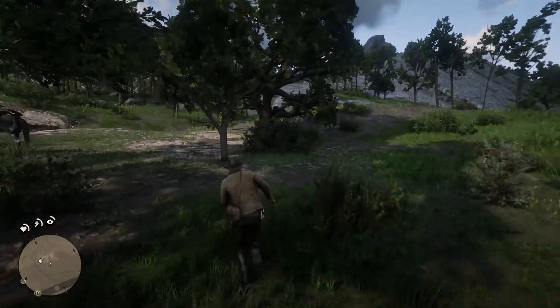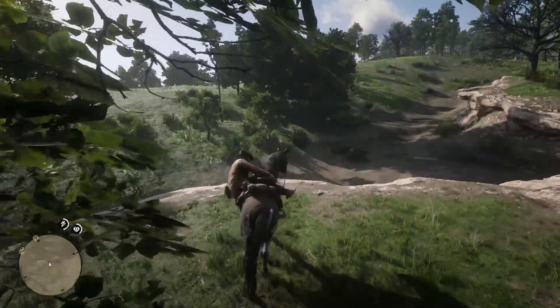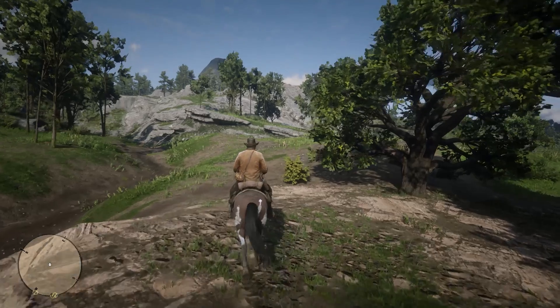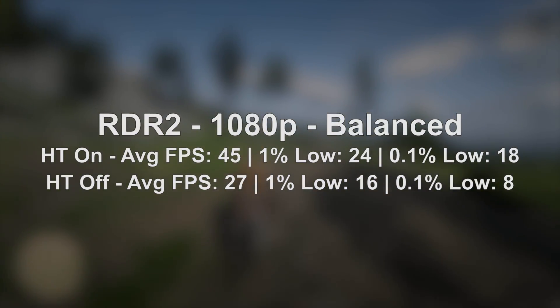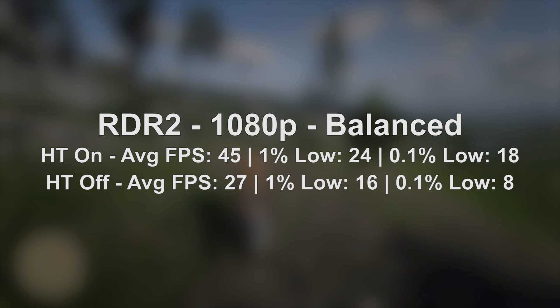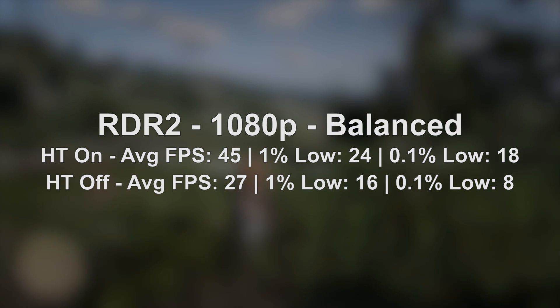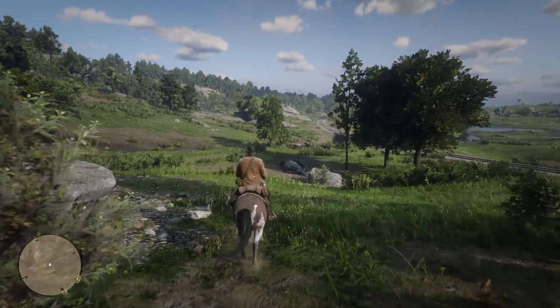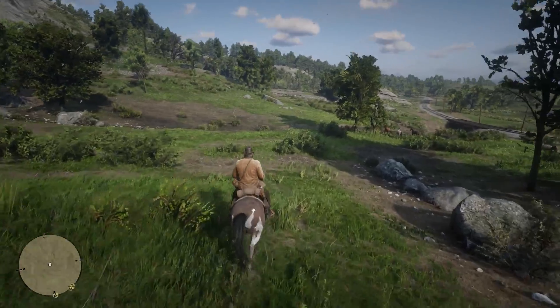Going into Red Dead Redemption 2, I was certain the game wouldn't launch — it's always crashed every time I've tried running it on a 2 core, 2 threaded CPU — but in this case it seemed to fire up just fine. It even ran better than GTA 5 as far as the percentile figures were concerned. Red Dead does tend to be quite lenient on processors with fewer cores, though 2 threads will mean less than 30 fps on average.